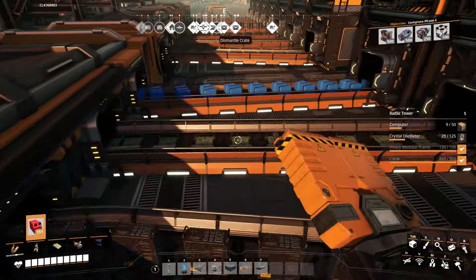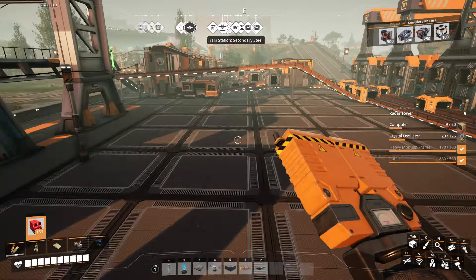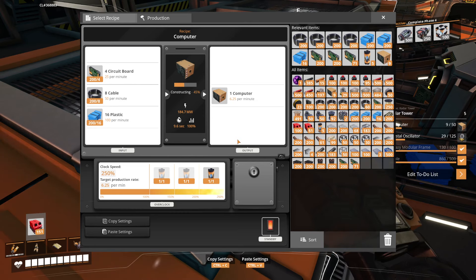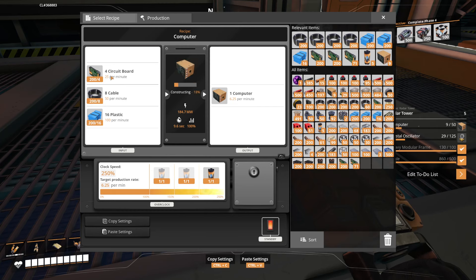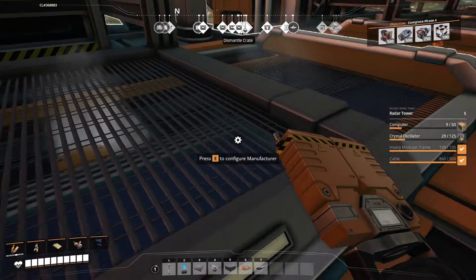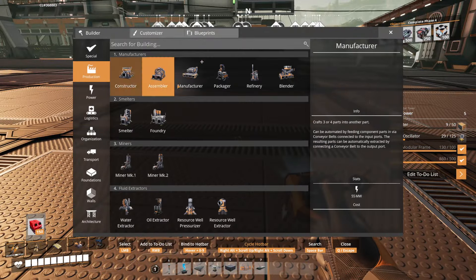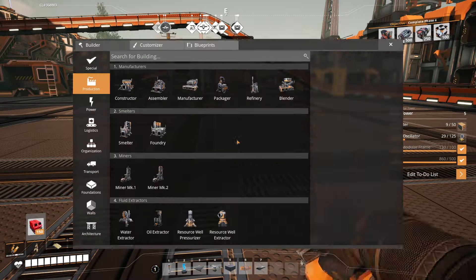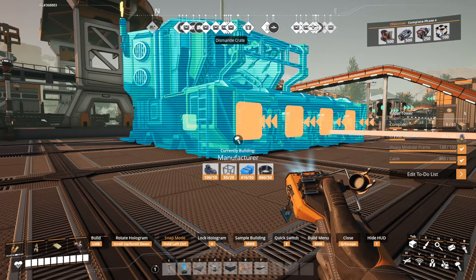That should really help. I could create another computer manufacturer — it'd be kind of nuts but I could. This one is computer, producing 6.25 per minute. It's definitely going to be okay now on circuit boards because it takes 25 circuit boards and I'm producing 60 now. And this one takes 9 — yeah, so I'm over now on that. Circuit board production is good.